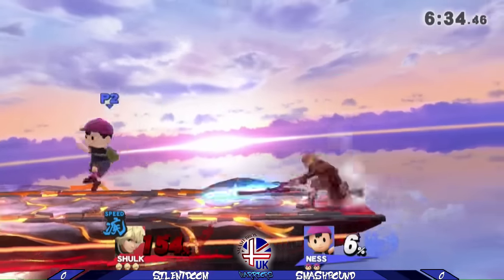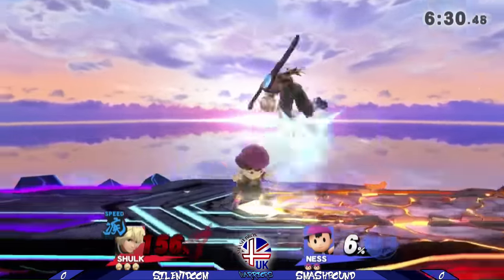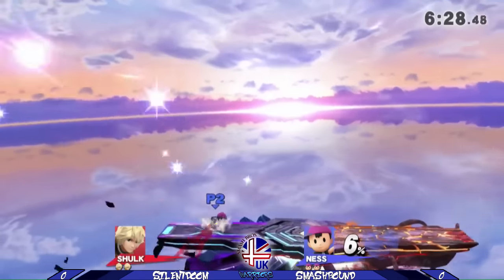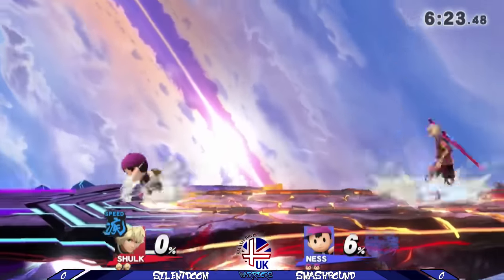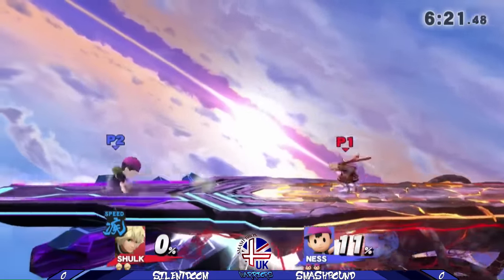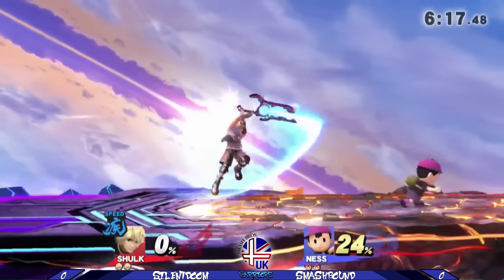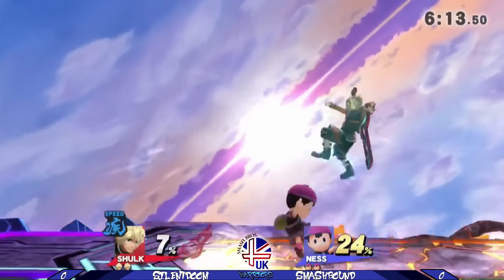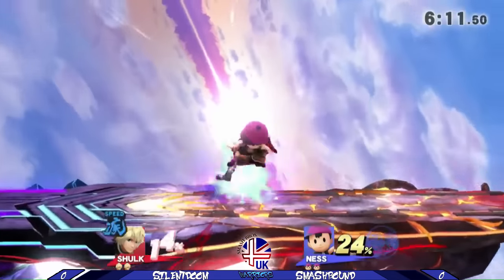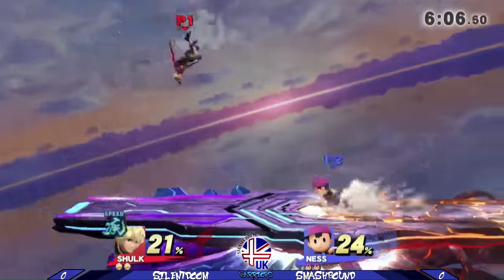Now, Ness is definitely a character who has, particularly on his aerials, really fantastic hitboxes that link forever. And that's the grab back throw — one of the best kill throws in the game. Ness has a lot of really solid hitboxes, and as a result Shulk has a hard time dealing with them. Ness will often beat Shulk in air-to-air exchanges, which is really hard for Shulk because he kind of needs to be in the air in order to get anything started.